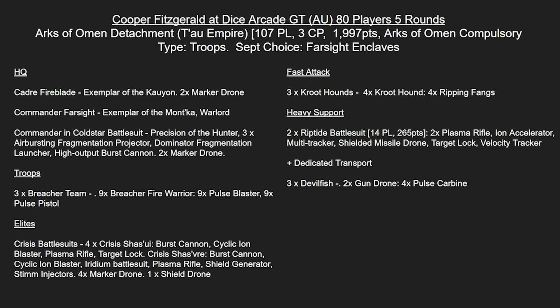In Fast Attack, we've got the requisite three Kroot Hounds. This is just so good - even if it's holding a random back objective, popping out to move block against knights and vehicles, or for Behind Enemy Lines. I've been managing to use them for myself recently and they're just becoming a full-blown staple. If you can't fit them in, there's got to be a very good reason for it.